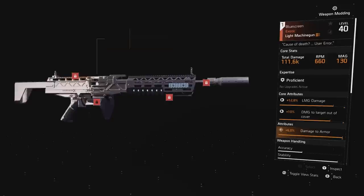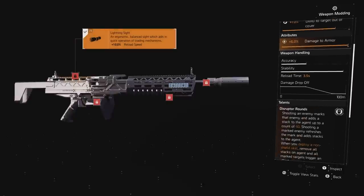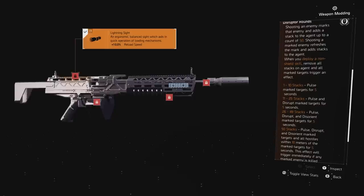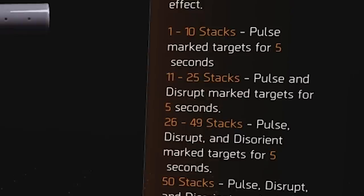The Blue Screen has a medium-sized mag and damage to targets out of cover and damage to armor. It's slower than the GR9 with higher base weapon damage, and all of the mods are dedicated to some sort of weapon handling attribute. Disruptor Rounds: shoot enemies to mark them and to build stacks up to 50. Use a skill to trigger a status effect to all marked enemies. The possible status effects are pulse, disrupt, and disorient.